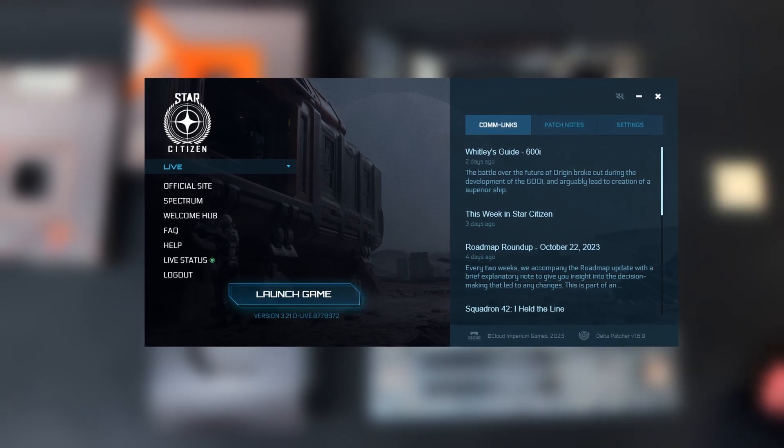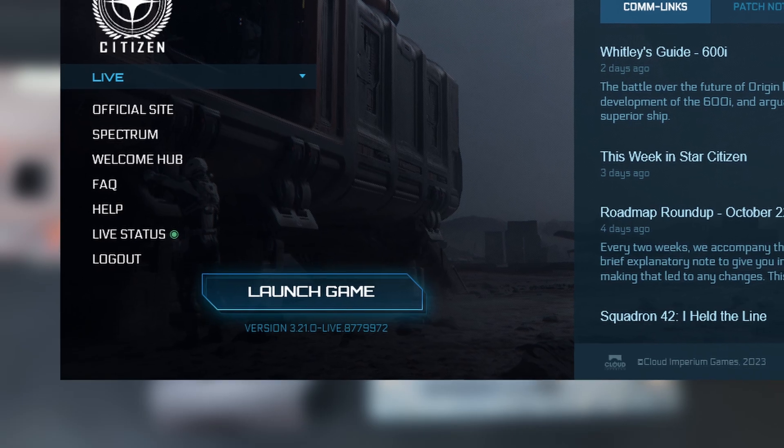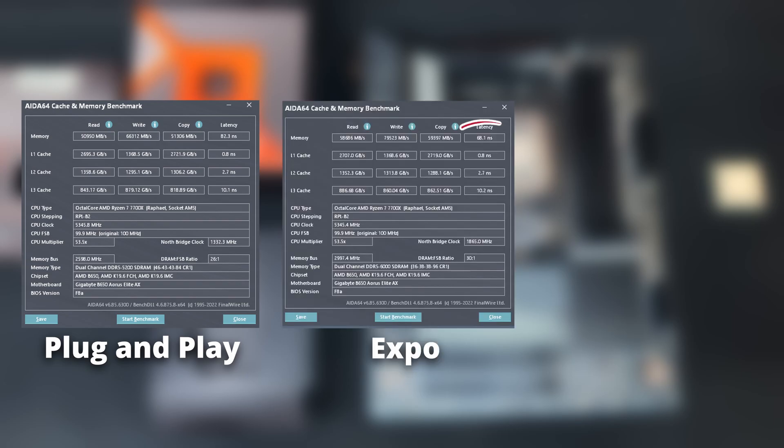We are testing the CPUs in the latest Star Citizen patch 3.21. Each CPU will be running at plug and play settings — the default settings you get when you build your PC for the first time without entering the BIOS, or if you recently installed a CPU and did not adjust the EXPO settings in the BIOS. The second setting is the EXPO setting, which is what you get when you buy a memory stick and set it at the rated settings.